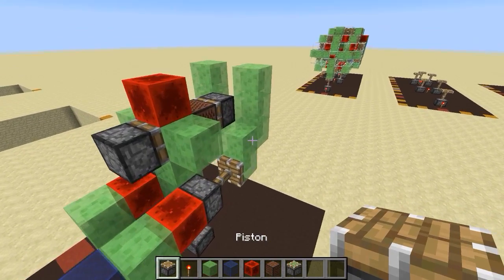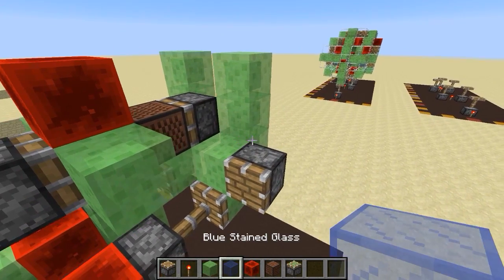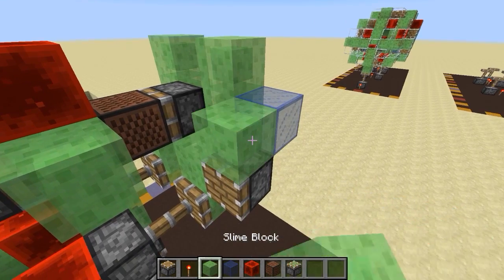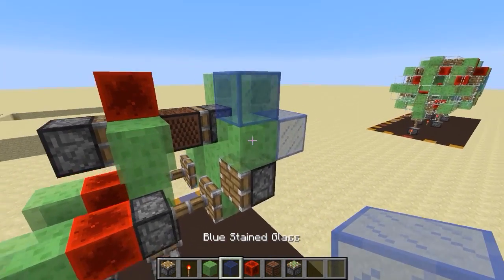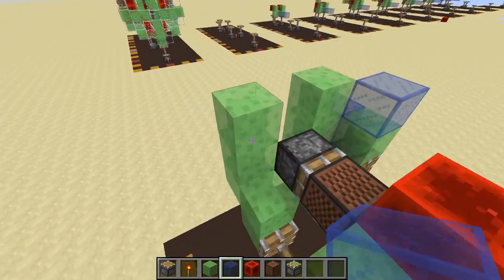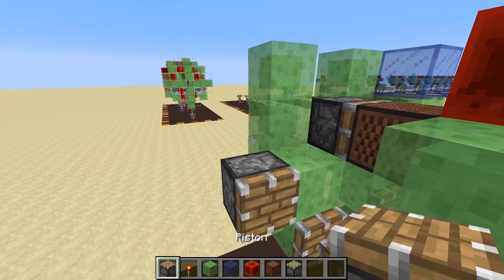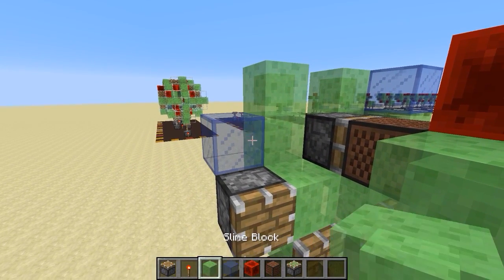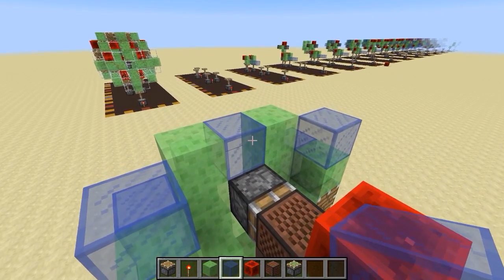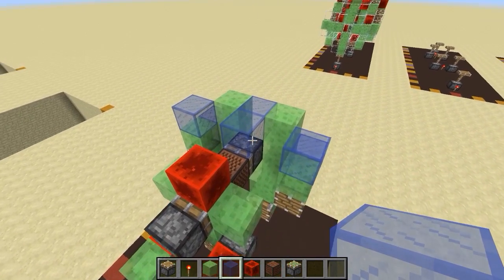For step five: grab a normal piston and hook it up to this slime block here. Then grab some stained glass — place one here — then a slime block and stained glass, so you get a kind of tetra shape going on here. Mirror that on the other side: piston, stained glass, slime block, stained glass. Then add two stained glass blocks up here — and that is step five.